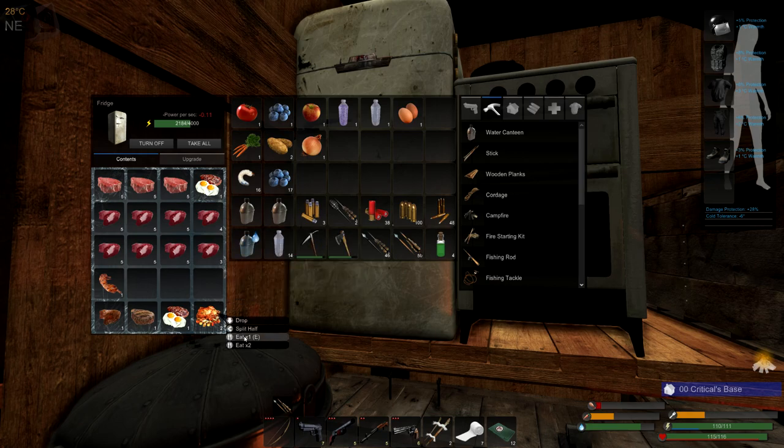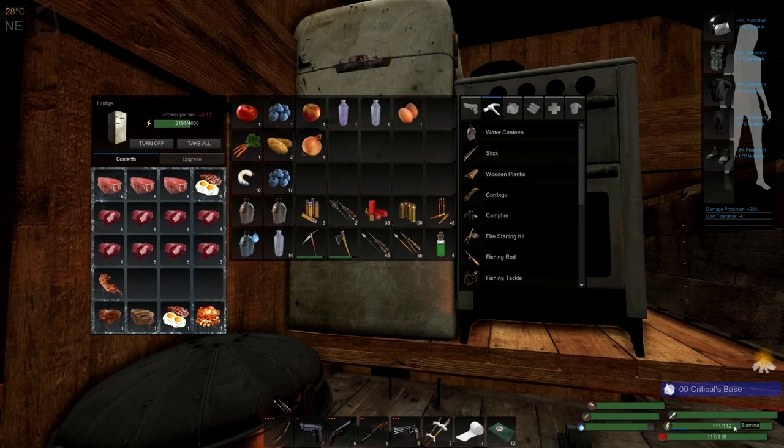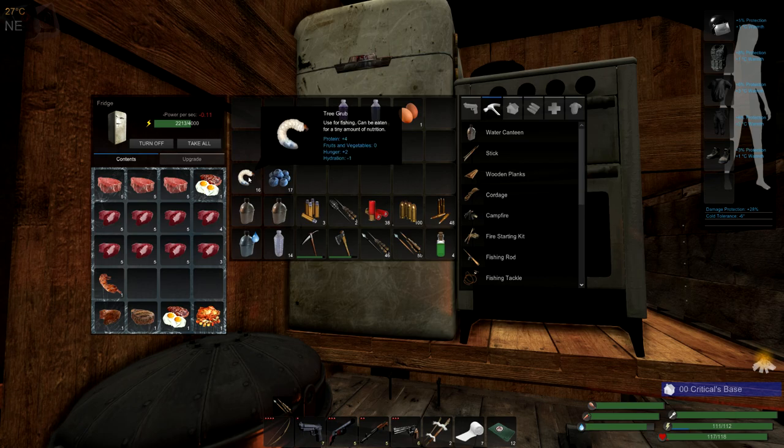So let's go ahead and eat a chicken. I'm going to eat this chicken and vegetables — it's going to completely fill me up on protein, fruits and vegetables, and my hunger is going to go all the way up. Now I'm back to 118 health and 112 stamina. Now I'm completely full. I can't eat these buff items because I'm not hungry enough. But because these items aren't in that same class, if my fruits and vegetables were low I could eat those. I could also eat kelp or seaweed to raise my fruits and vegetables. If I eat tree grubs, I can continue to eat these and it keeps my protein up — it doesn't matter that I'm not hungry enough.